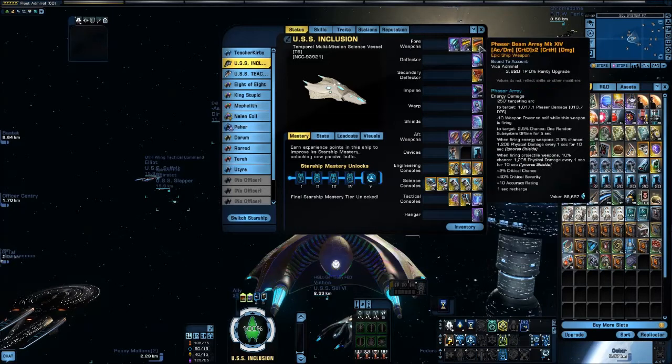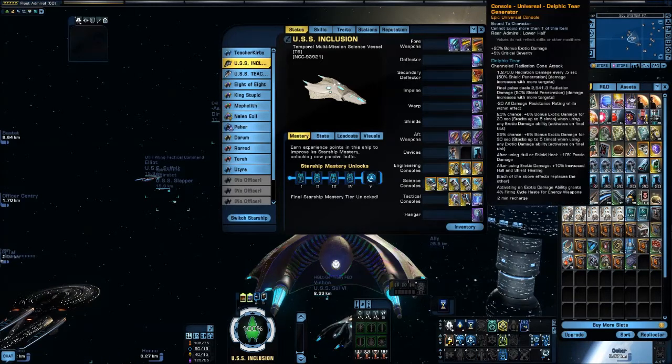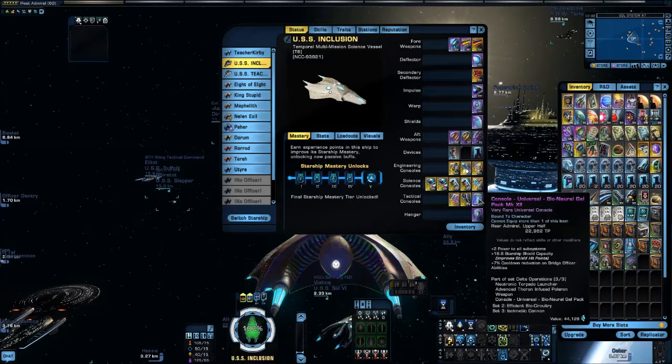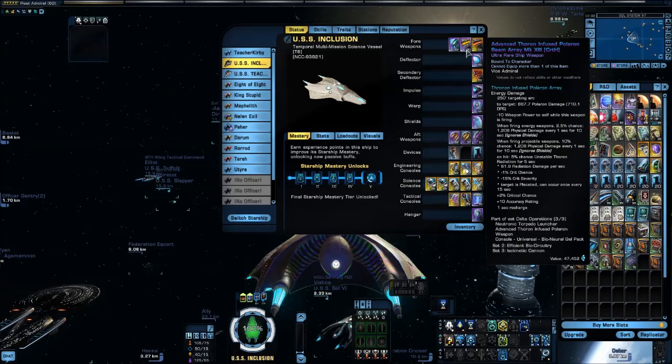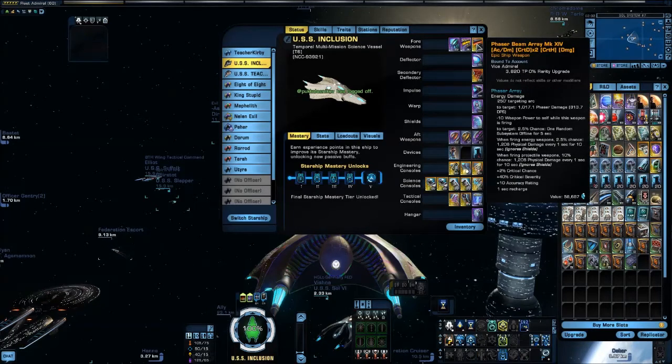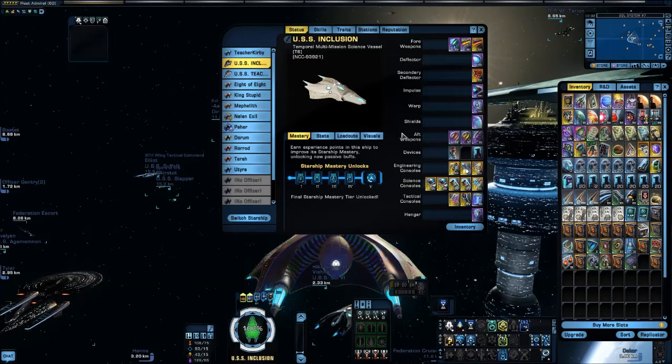On this build I'm not too worried about mixing my damage types. I've got my Polaron Beam Array along with other beam arrays. I don't actually have anything specifically boosting beam damage — I do have other bonuses that boost energy weapon damage — but I'm not too worried about energy type here. So I'm okay with running a Thoron Infused Polaron and not having polaron weapons for the rest of my weapons.